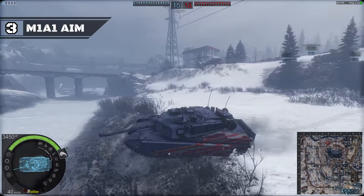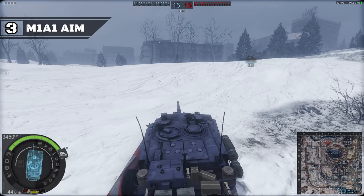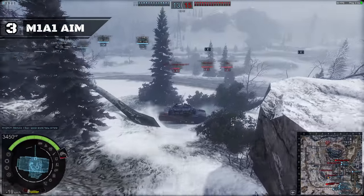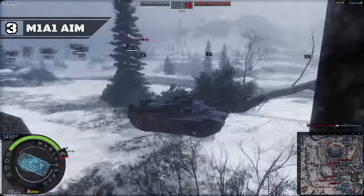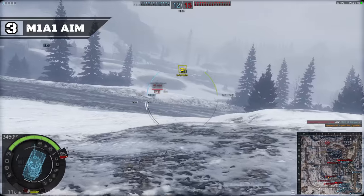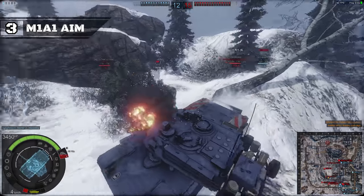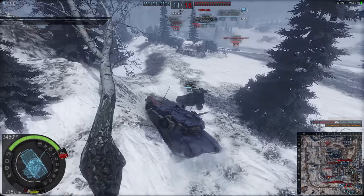Moving on to the third spot, we've got the tier 8 premium MBT, the M1A1 AIM. This tank is basically the tier 7 M1A1 with a more patriotic paint job and an extra 15 damage per minute — not 15%, just 15. To be fair, the AIM does have a soft kill APS, marginally better hit points, view range, and gun handling, but when you consider that this vehicle could meet tier 10 while only having a tier 7 gun, things start to get ugly really quickly. The only way to fix this tank is to move it down to tier 7, and even then it won't be that great.